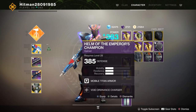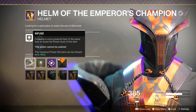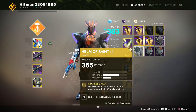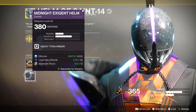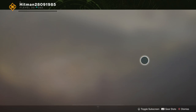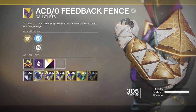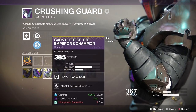Moving on to armor now — armor is pretty interesting as well. For an exotic helmet, I only have one lower level exotic, and again it requires dust light. For gauntlets, I also only have an exotic gauntlet, and that needs alkane dust. For a legendary gauntlet, the material needed is microphasic datalattice.